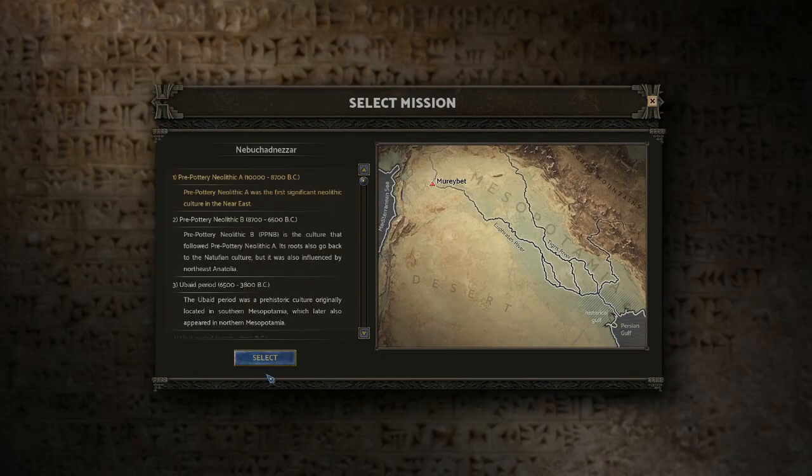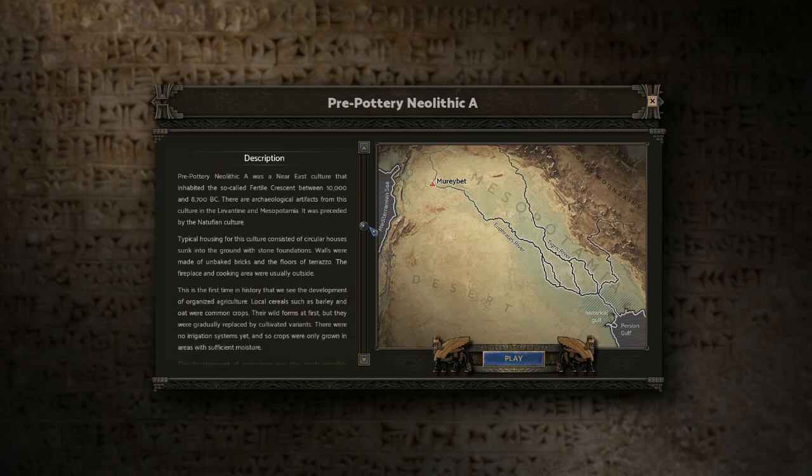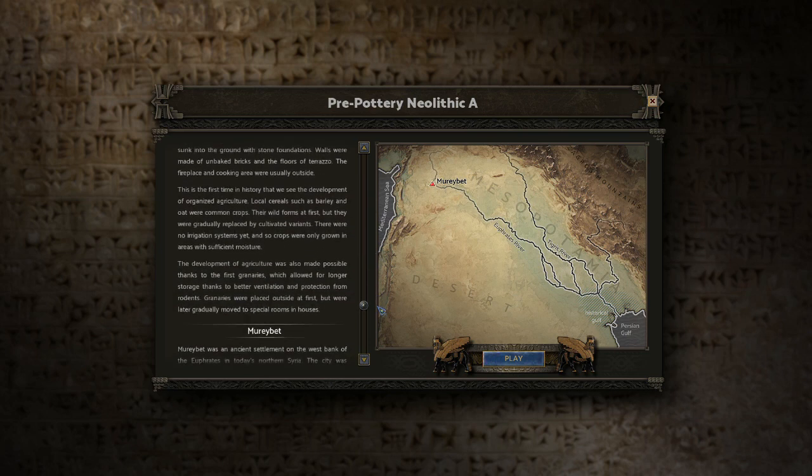Now we're going to get into the things that I liked and loved about this game. Similar to the Impressions games, these games take you through time — you start at a very early period and end up in a later period, going through the evolution of civilizations as you play. With each level in this game there is an introduction not only to the period you are playing in, but also a little bit about the city or site you're going to be building on. I was really impressed with the depth of the information they provide you. I don't know if everyone's actually going to end up reading everything, but personally I really like that that aspect was included for people who wanted to.